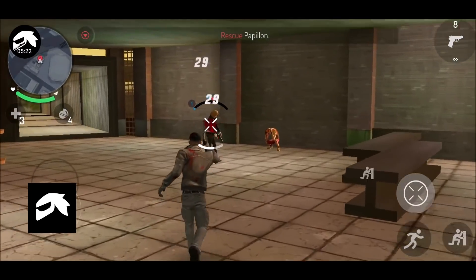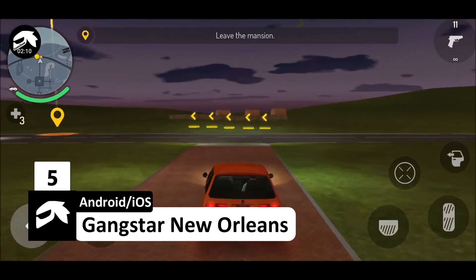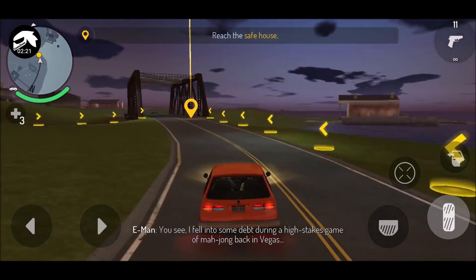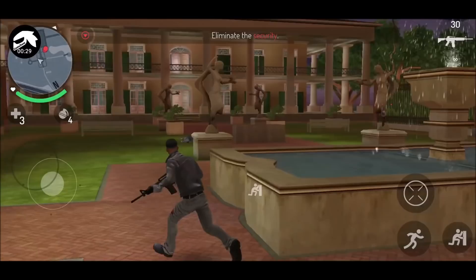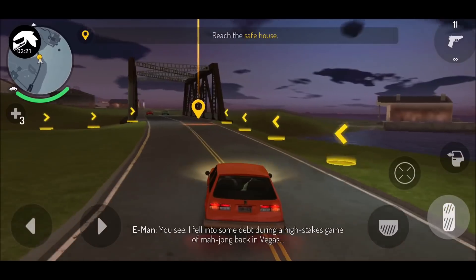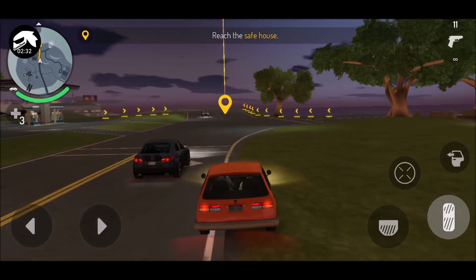On number 5 we have Gangstar New Orleans. This game is an action-adventure open-world game which features hundreds of vehicles, an outrageous arsenal, explosive action and complete freedom to explore the vast city. Gangstar New Orleans went viral after release but since last year there have been no updates. Gameloft seems to have forgotten about the game and focused on other developments like Asphalt 9 Legends. But it's still among the best open-world games for Android and iOS since its gameplay and graphics are better for a smartphone.